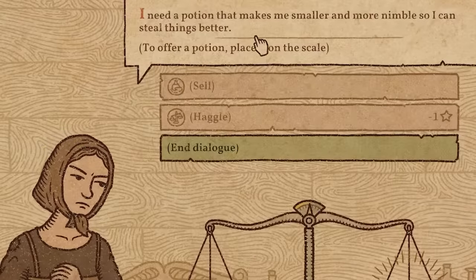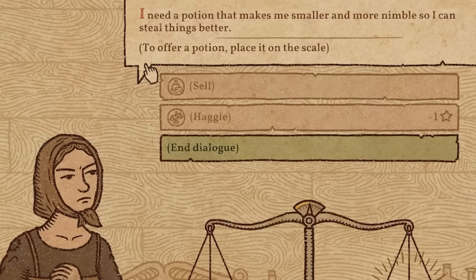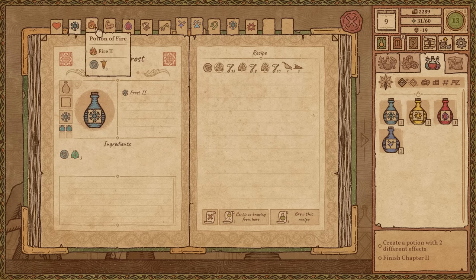I need a potion that makes me smaller, more nimble, so I can steal things better. What am I doing today? Why are we making potions so we can steal things? I actually kind of like that, and I don't know if I actually have anything that'll make you smaller.